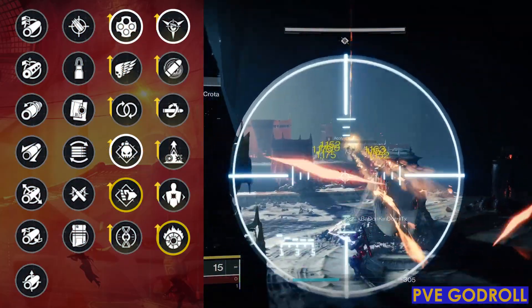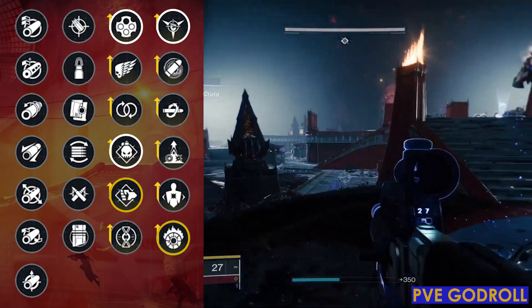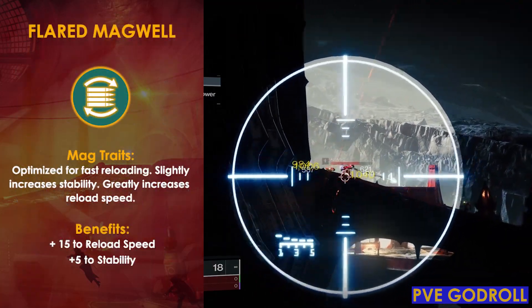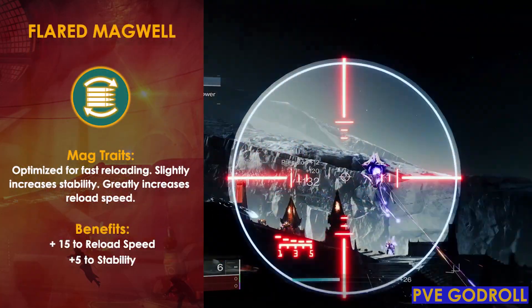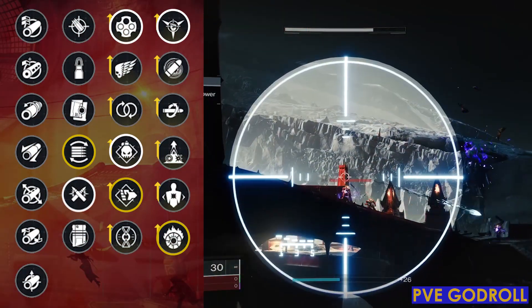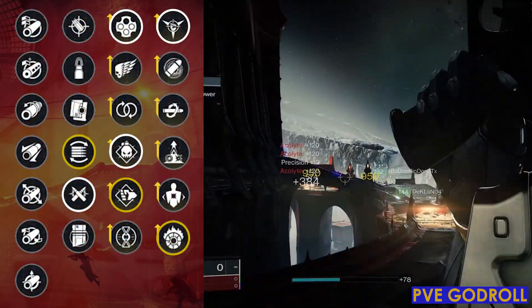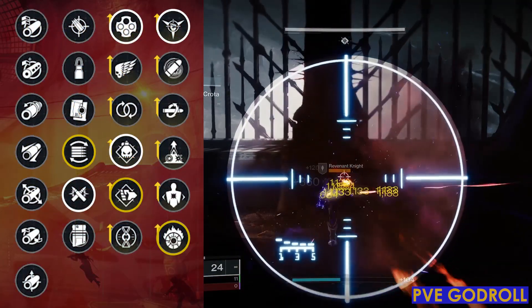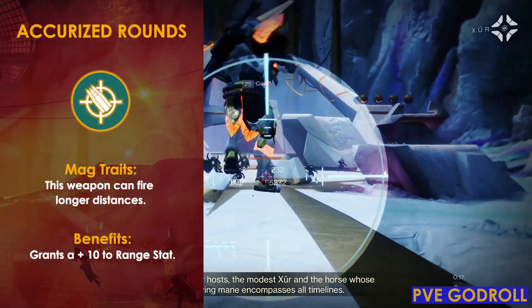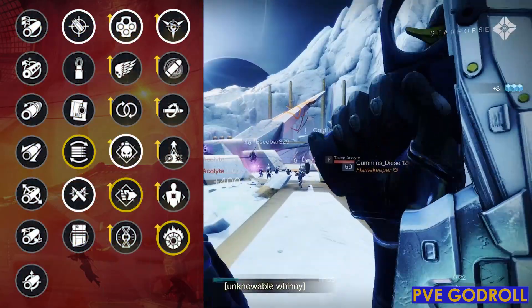Moving on to Column 2, I want reload speed to be as fast as possible without sacrificing Demolitionist or Pugilist for Outlaw, so I would go with Flared Magwell, giving you a plus 15 to reload speed and a plus 5 to stability. If you care more about stability, Ricochet Rounds gives a plus 5 to range and a plus 10 to stability. Or if you prefer to spec into range for longer engagements, Armor Piercing Rounds is also a great option giving you a plus 10 to range. It really comes down to personal preference.